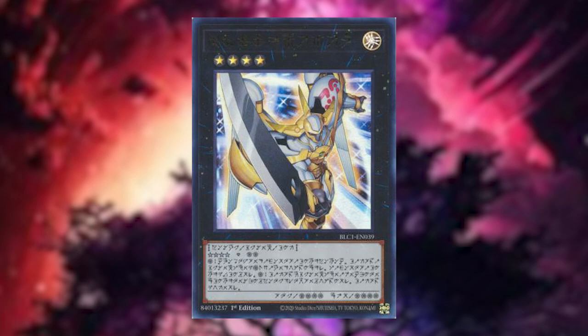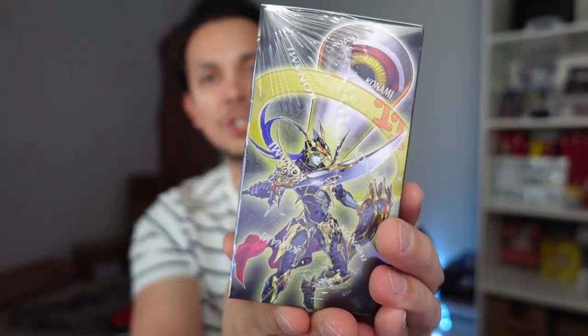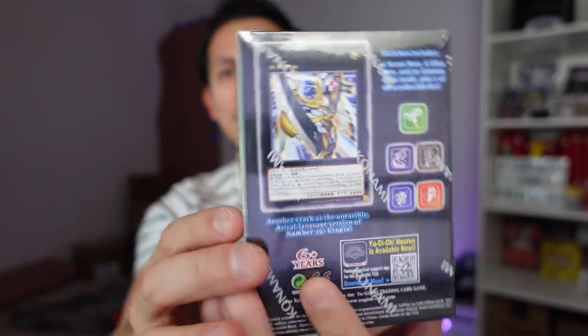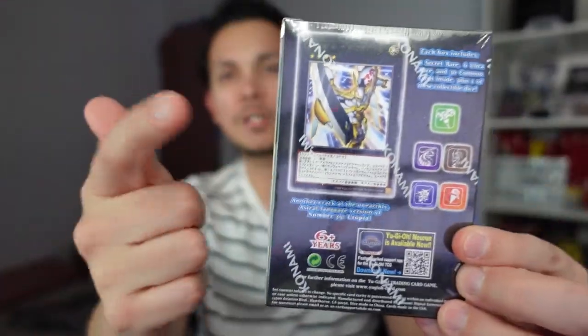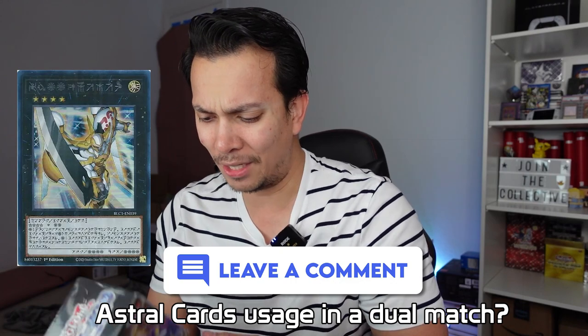The other big thing here of course is a crack at the astral language version of Number 39: Utopia. I always pronounce it as Utopia but it's actually yeah, Utopia. Let's go ahead and look around at the box a little bit. We have the Luster Soldier — he's very lustrous. And the front — I don't know what that is, let me know in the comments down below who that is. In the back we have the potential dice you get, as well as that card of the astral language. Which — is it even a playable card? Can you even use that card in a duel? I don't know. I feel like it's a collectible card. Let me know in the comments as well.